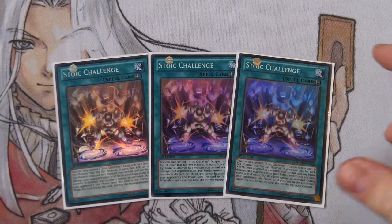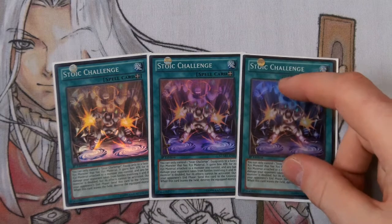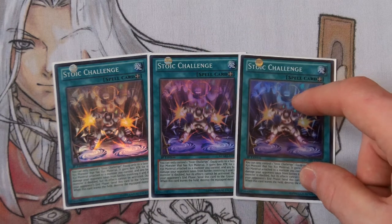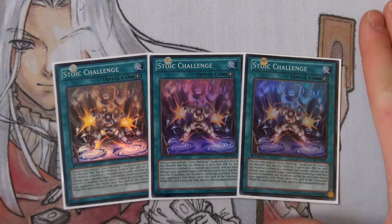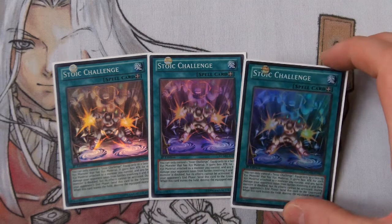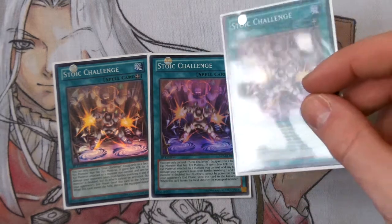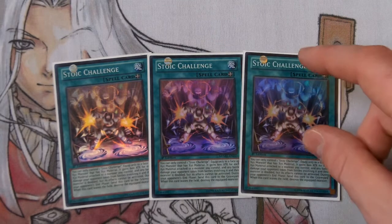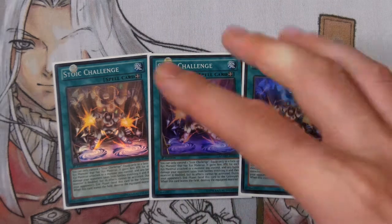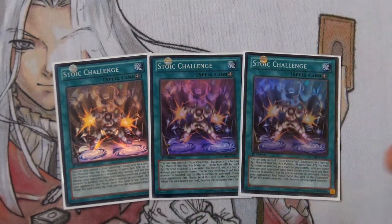That's basically it guys. Hopefully this video uploads fine — I'm in my new place and not sure about the internet speed. I hope you enjoyed this and hopefully it clears up all the confusion over Stoic Challenge. It's official Konami ruling that you gain 600 ATK times the number of XYZ materials on your side of the field. You can't deny that now. Thanks very much for watching, catch you later.